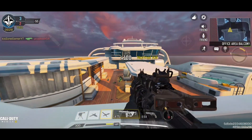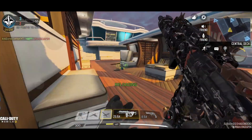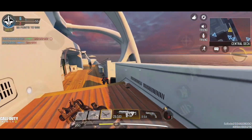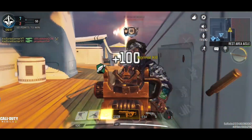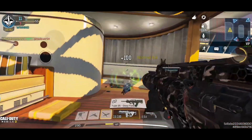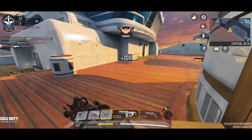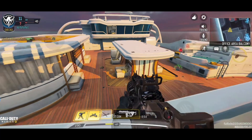HVK-30 is a new assault rifle that was introduced in Season 5. It has high damage, extremely fast fire rate, and tight accuracy — overall around the average of all assault rifles. This is its evaluation before Season 11. In Season 11, the HVK-30 got a new attachment: Large Caliber Ammo. This attachment increases the damage and range of the weapon in an irrational way, which is completely a game changer, making HVK-30 the best assault rifle — if not the best weapon — in this season.